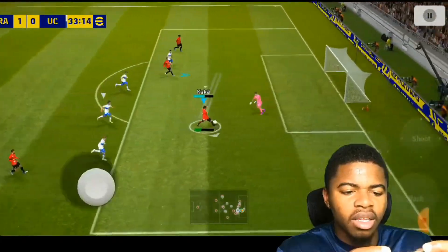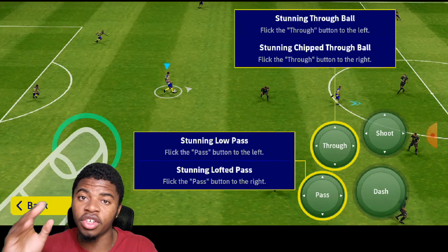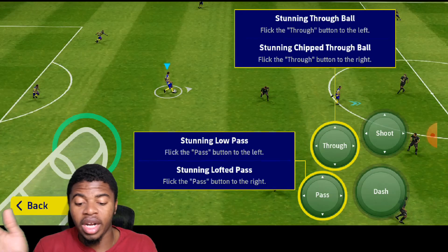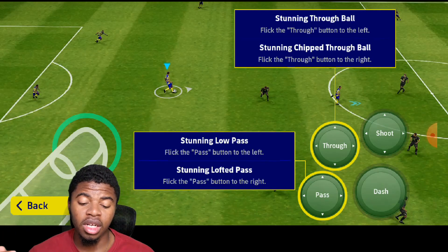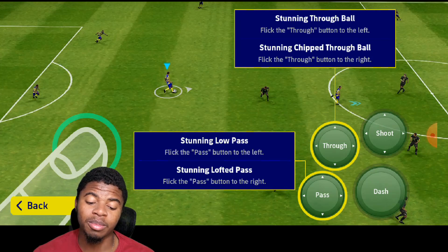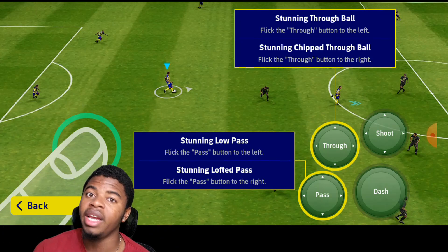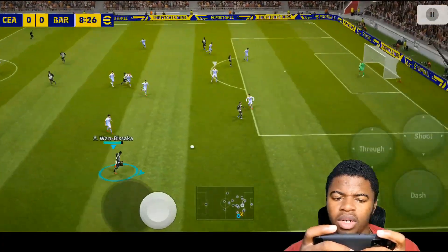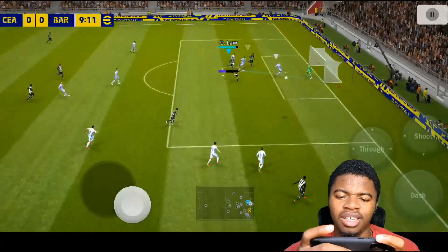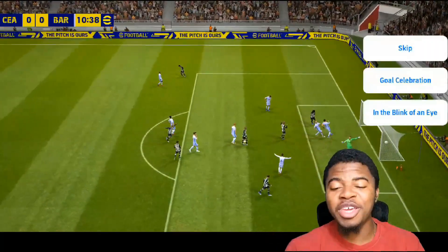For a stunning pass, if you want a ground pass — especially when crossing — swipe to the right. If you want a stunning low pass, swipe to the left. With the stunning pass, unlike the stunning shot, wait until the ball reaches the player's feet and they're in full control before you do it. I've had situations where players just don't pass accurately when I load the pass before it reaches their foot.